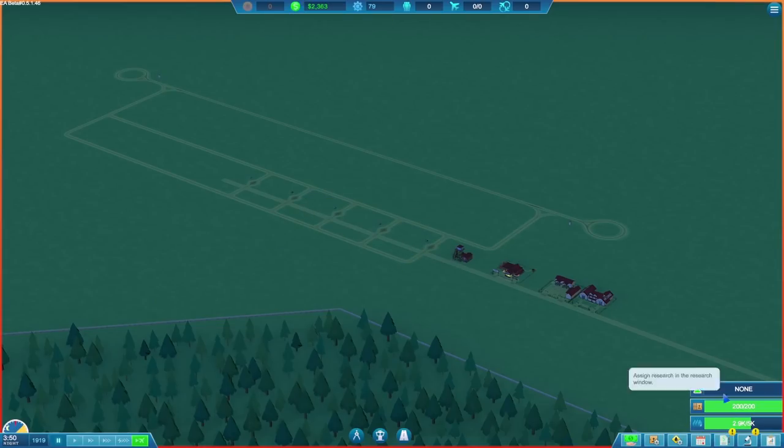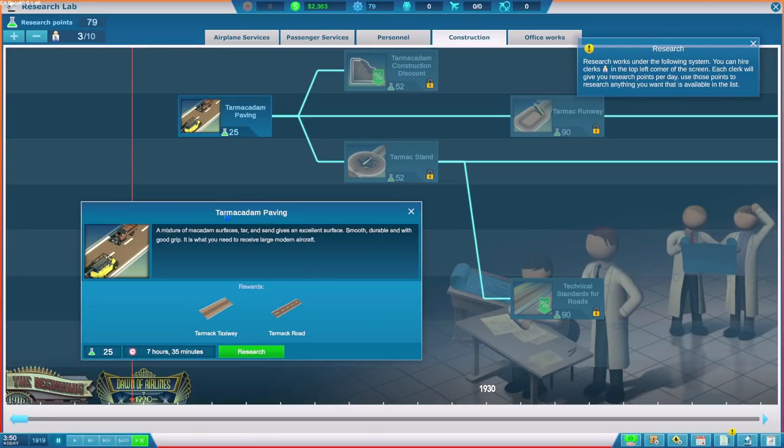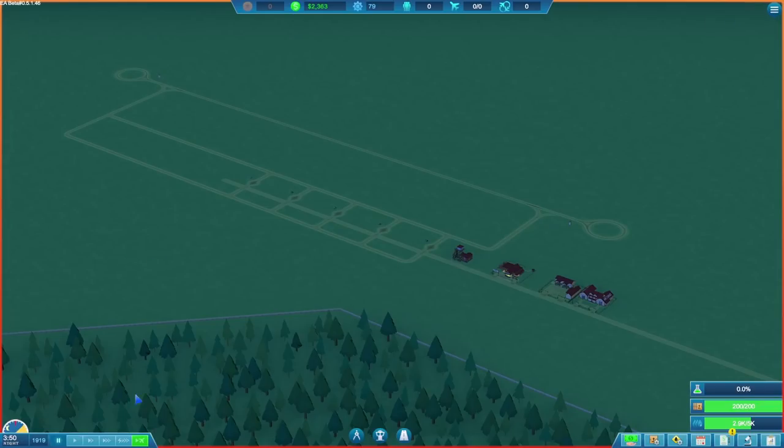The next bit of research is done. Now this is tempting — getting some proper tarmac paving. We can get proper tarmac taxiways and tarmac roads, which sounds quite good. It's seven hours and 35 minutes to research, but I think we can get that done. Let's get ourselves some nice road surfaces underway.